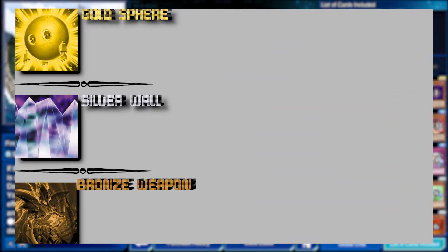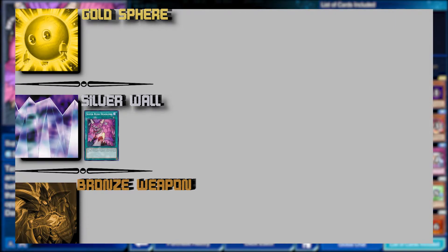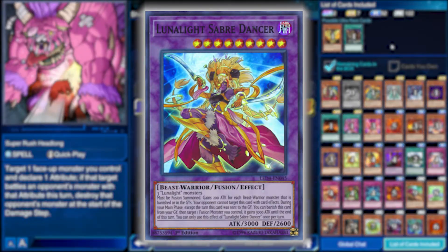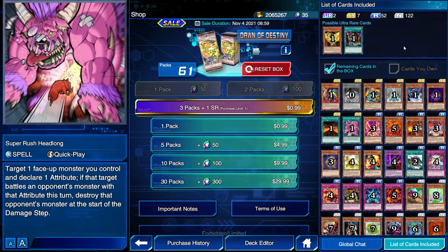Moving on to Silver Wall, we have Super Rush Headlong, which used to be a pretty common staple. It's a quick play spell card that gives any monster you control an Ally of Justice Catastor-like effect — if it battles a monster with an attribute you declare, it destroys it at the start of the damage step. In the early days of Duel Links at a lower power level, this was pretty good. These days it's not as good, but it can be a decent tech if you're missing cards. It also gets over monsters that can't be targeted by card effects like Lunalight Sabre Dancer. Being a quick play, you can use it on your opponent's turn too, not just when your monster attacks but whenever it battles.